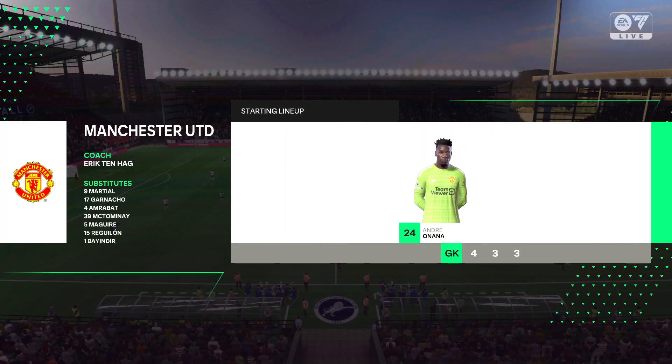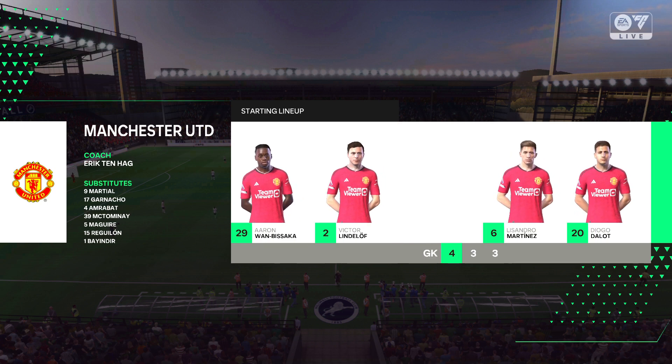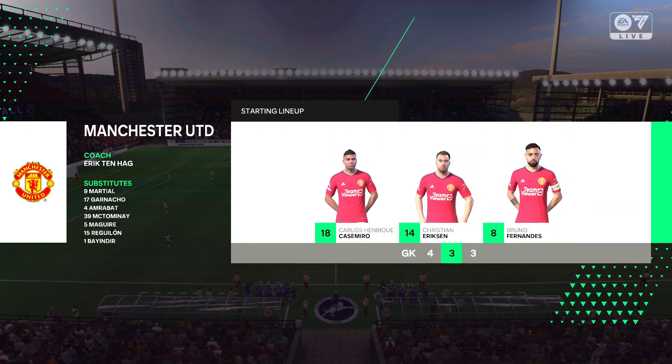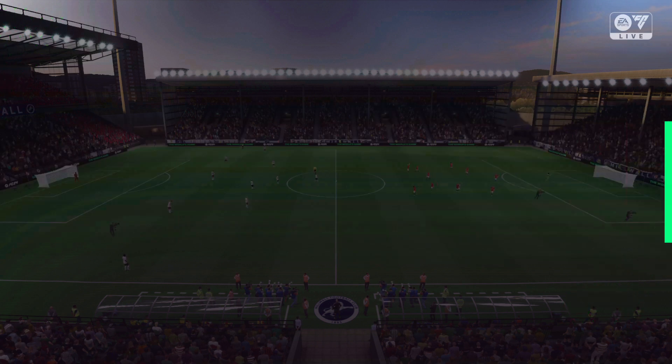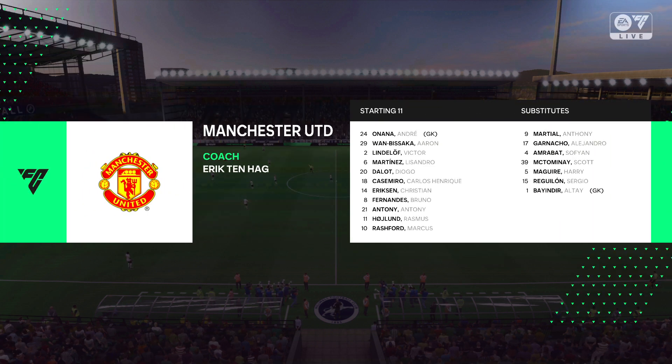Here's how Manchester United line up. Andre Onana is in goal. Lissandro Martinez starts alongside Victor Lindelof in central defence. Christian Eriksen starts alongside Casemiro in the heart of midfield, and they'll play with a lone striker up front.